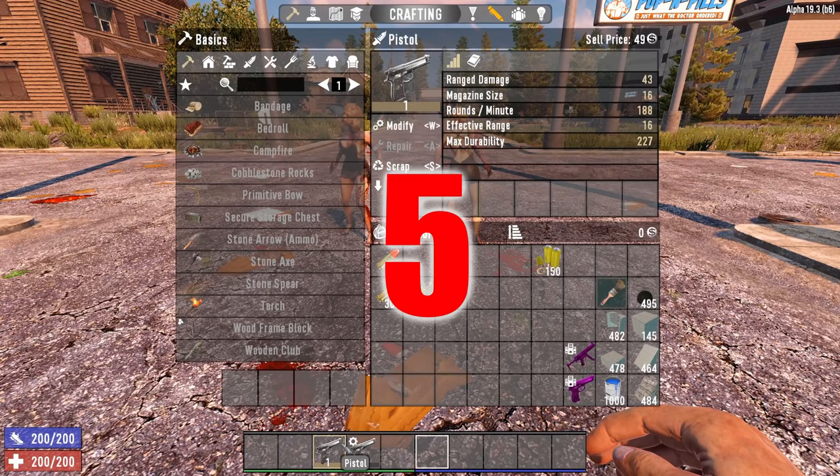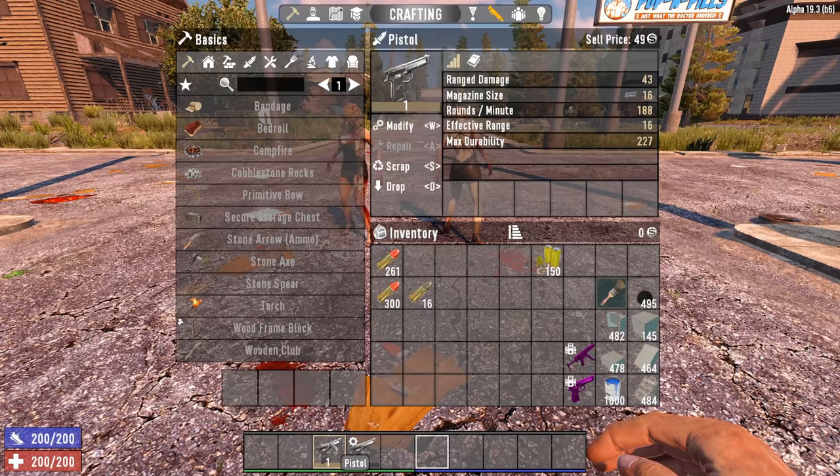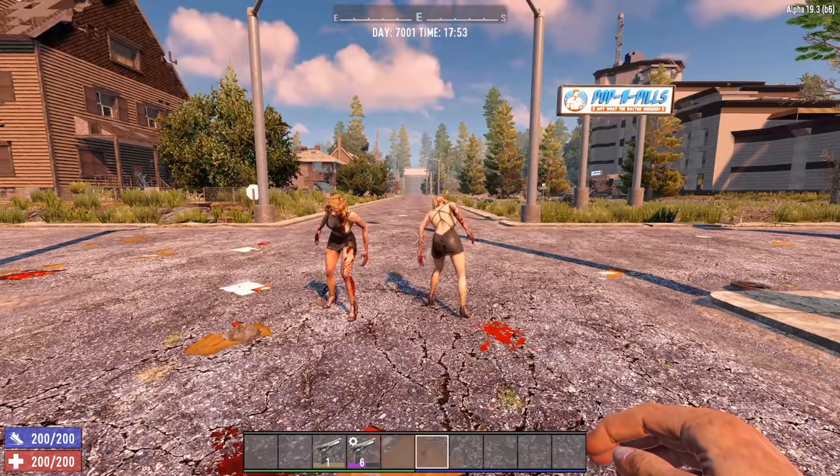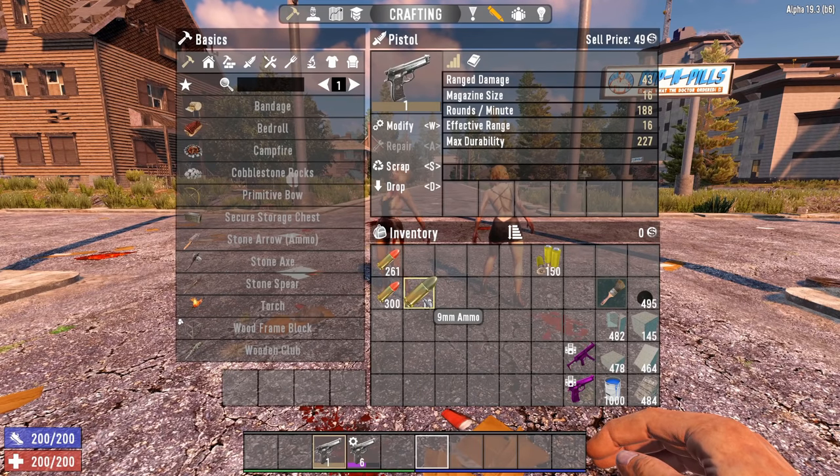The first I'm going to look at is just a regular pistol. You can find this usually fairly early in the game — people have been finding this in the first couple of days of playing. If nothing else, you can often buy it at the trader as well. It uses regular 9mm ammo which is really, really plentiful — in Alpha 19 it's almost too abundant.